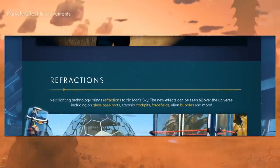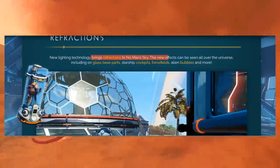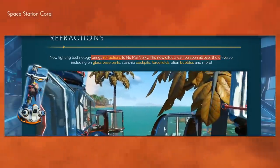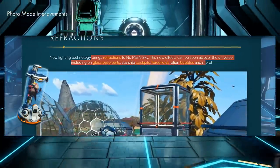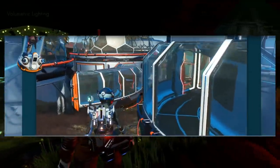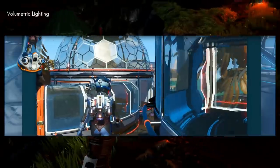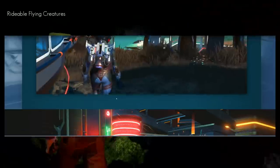Don't forget about refractions. New lighting technology brings refractions to No Man's Sky. The new effects can be seen all over the universe, including glass-based parts, starship cockpits, force fields, bubbles, and more. You can see the reflective surfaces and refractions — my goodness, that is beautiful. They are really pushing the graphics more and more. I didn't expect them to keep going with this game so much — super impressed with the team.